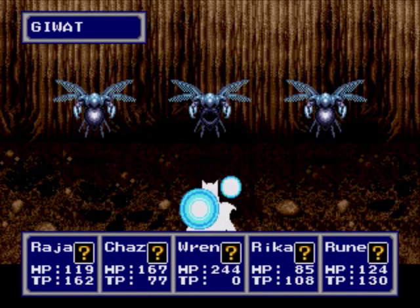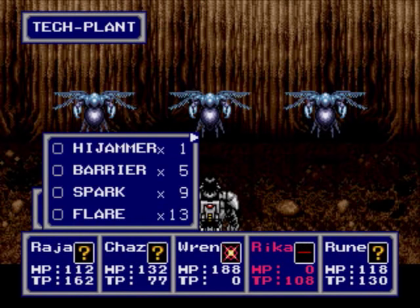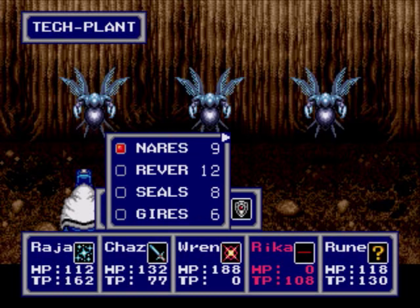Here is a new enemy — once we actually see the name of it. Don't tell me you're all gonna target Rika. Yeah, she got hit with three attacks. No wonder she was gonna die. Tech Plant is its name. So I'm guessing Spark will actually work — I mean, it looks like a machine. Nope, that did not work. So it's not full machine.